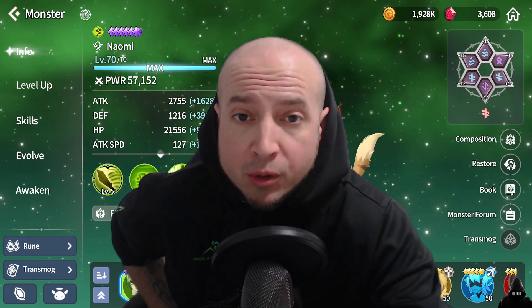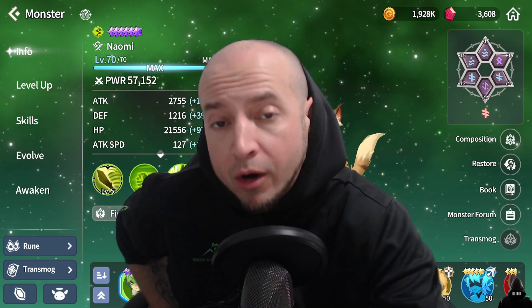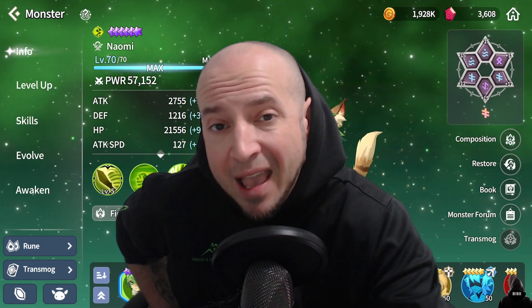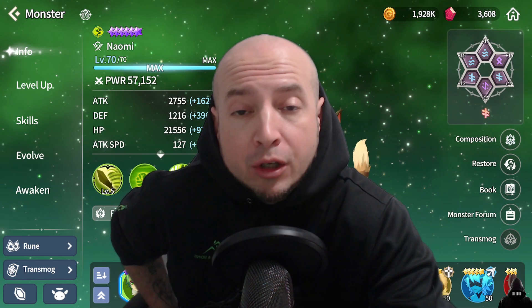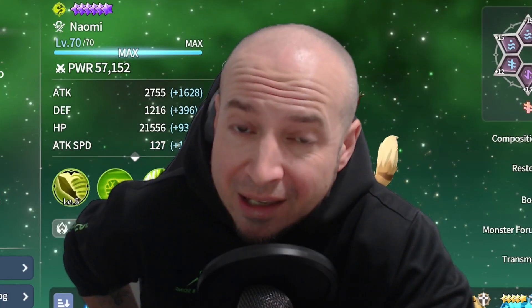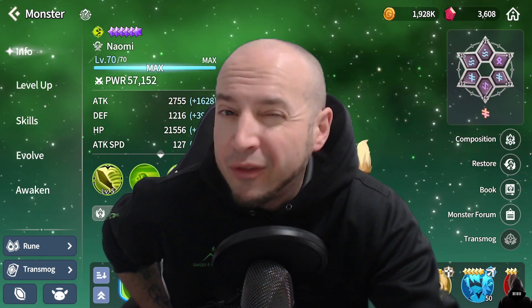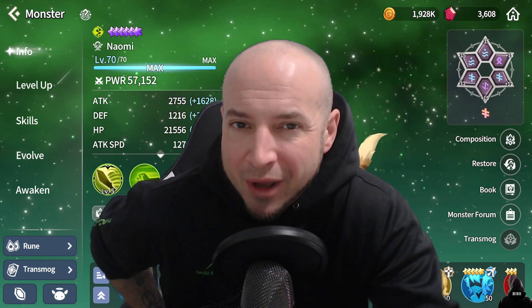Today's video we're going to talk about Windmarshall Cat Naomi. This is by far the best 4-star early game unit, and a unit that as free-to-play you can use for the entirety of the game for PvE, dungeons, raids, etc. I'm going to talk about why and how to build her, and of course we'll discuss other things as well.